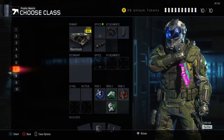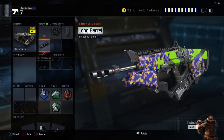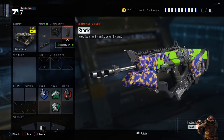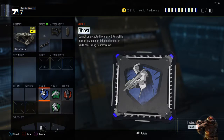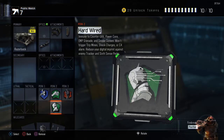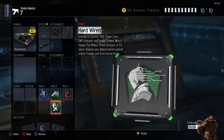The Razorback has long barrel, quick draw, and stock. As far as my perks, I use ghost, fast hands, hardwire, and dead silence. Dead silence is key so that if somebody doesn't have awareness, they won't be able to hear you.